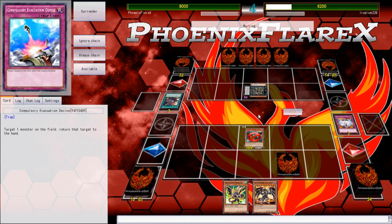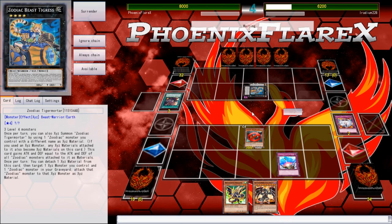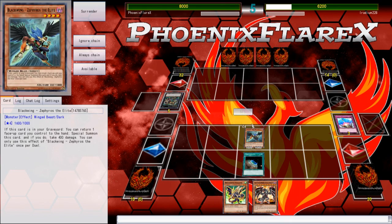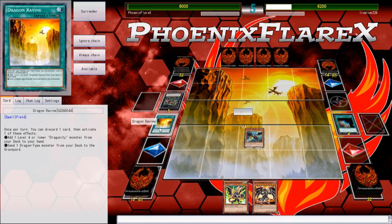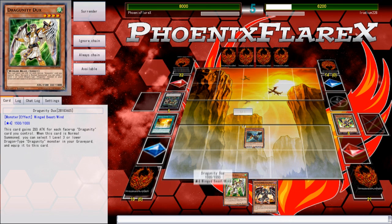He summons an Archer next turn and attacks with it, and I use a Chalice in Damage Step on Zephyrus to save it, because the Emptiness is going away anyway whether I Compulse or Chalice. So I'd rather kill his Archer and have Emptiness go away, and then I can Compulse his Barrage play, because I know that the card is on the board and it's an option. He goes into his Exceeds, and after he goes up into Tiger Mortar, I just Compulse his thing so it just goes away and I don't have to deal with it.